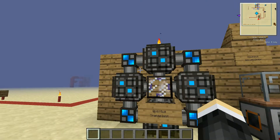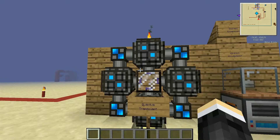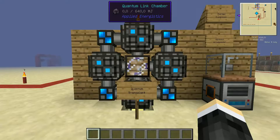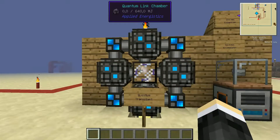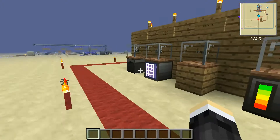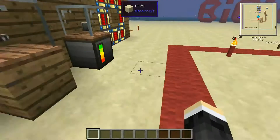The Quantum Network Bridge — this is not a single block but a combination of multiple blocks placed together that form a single entity. It acts as a sort of wireless system: a wireless receiver and emitter that passes through space-time. I'll explain later how it works and how to build it, since you can't find it in the inventory. Here in my system, through the ME Access Terminal, I can see everything that's in my system.